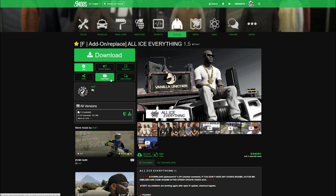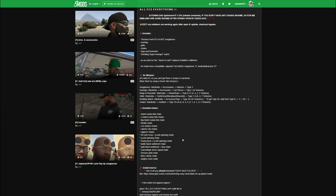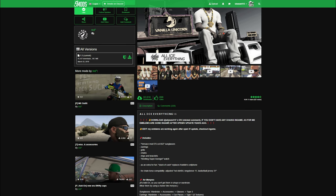This mod is created by Red — shout out to the creator. When you get to the download page, read the full description, then come over to where it says 'Current' and select the green arrow to download. For requirements, we need OpenIV, Script Hook V, Script Hook V .NET, and a menu. I'll leave links in the description to videos showing you how to install those requirements.